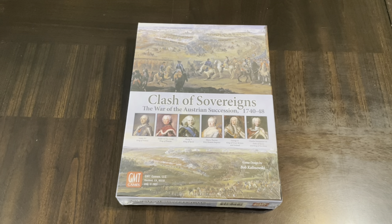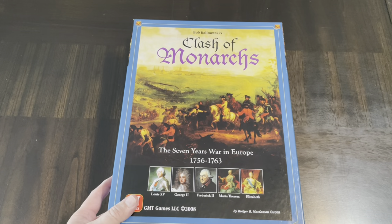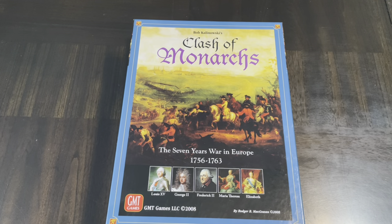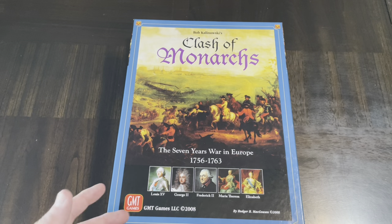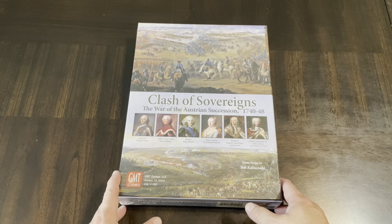Hello all, today I'm going to unbox Clash of Sovereigns: The War of Austrian Succession 1740 to 1748. This is a game designed by Bob Kalinwalski and published by GMT. It's a successor to — or prequel for — Clash of Monarchs, another one of Kalinwalski's games, which deals with the Seven Years War in Europe, also published by GMT. This is a card-driven game with a point-to-point map and cards that move play forward.